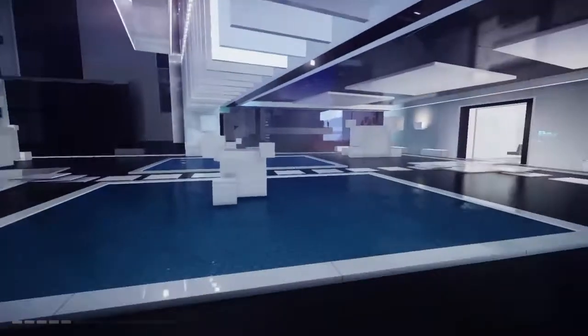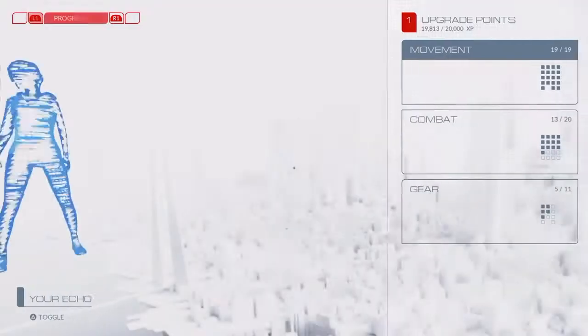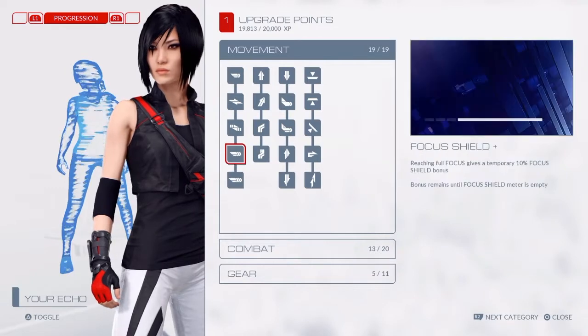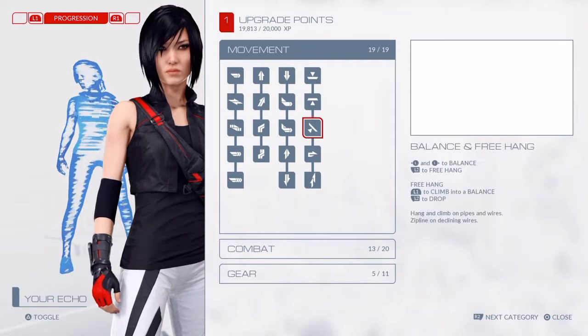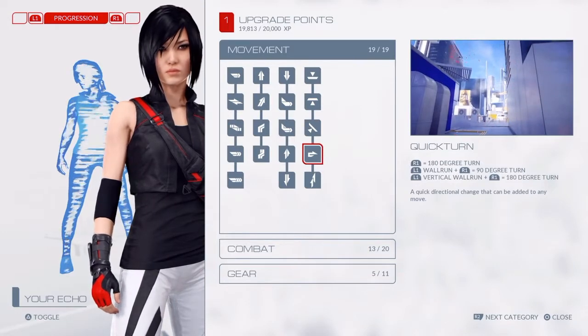Some people have told me it's kind of bugged, which for me I got it right off the bat. Some of these movement trophies and achievements are bugged — I've gotten them and they just don't pop. You can see I have all my movement upgrades; I highly suggest you do that. What you really need though is the wall run, the 90 and 180 degree wall jump, the skill roll, and the quick turn — that's what it's called.